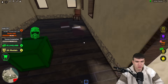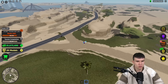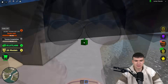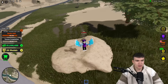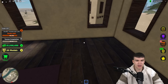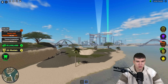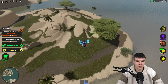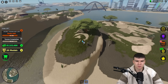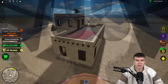Right next to the red base, in this house, there is another crate — claim it up. That puts us up to 39. Just underneath this bridge over here, there's another crate — claim it up. That now puts us over 1 million cash just because of these crates alone, which shows how overpowered it is to claim all these up. On these islands there's probably going to be one — yep, there is. Claim it up. Is there any more on this island? Unfortunately there isn't.